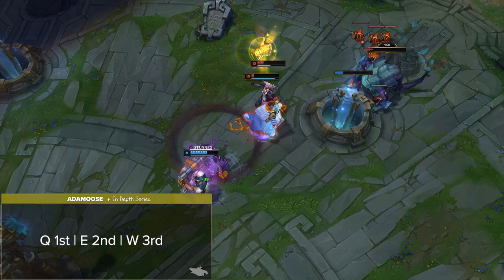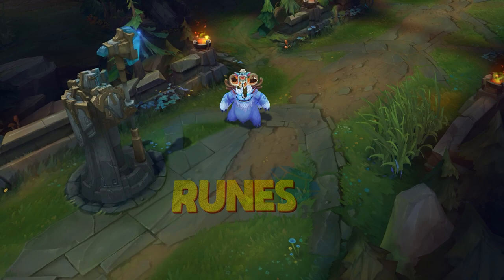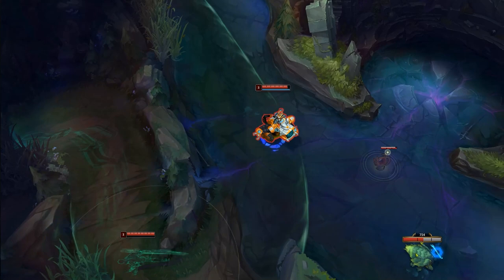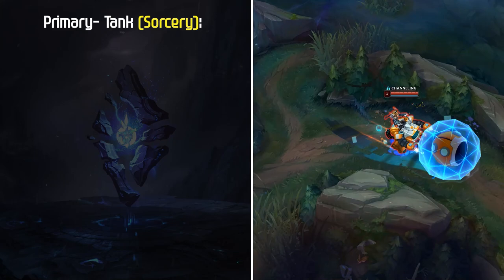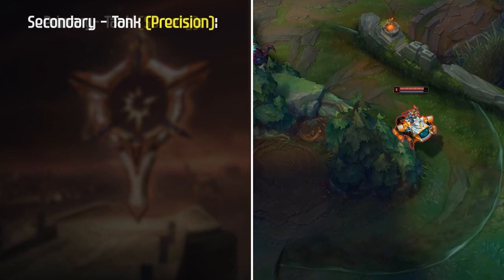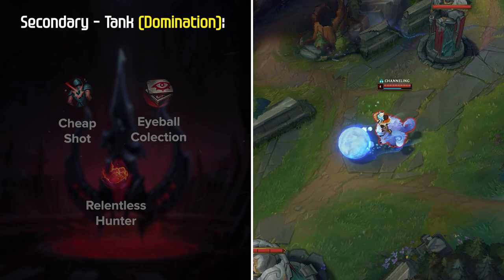Now let's jump right into Nunu's best rune setups for Season 12. Nunu has two main builds: Tank and AP. For Tank Nunu, Phase Rush and Aftershock are your most consistent keystone options. Phase Rush is most common, giving Nunu the ability to engage and disengage with ease, proccing very quickly especially with his E. For the Sorcery page, Nimbus Cloak, Celerity, and Water Walking are the go-to choices, giving you a ton of move speed. For secondaries, Precision with Legend Tenacity and Triumph is great into heavy CC teams, while Domination with Cheap Shot, Eyeball Collection, and Relentless Hunter is a solid overall pick. Zombie Ward can be strong in higher ELOs.